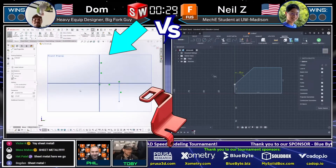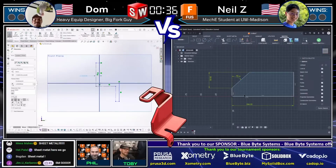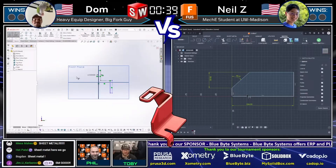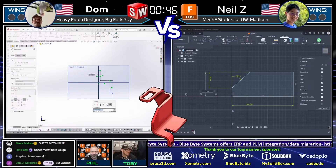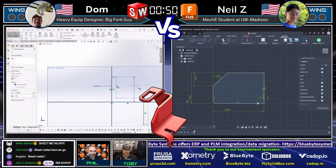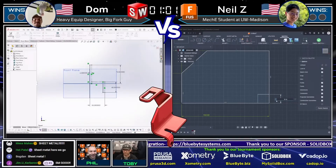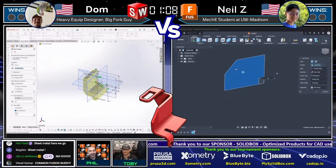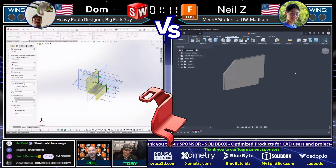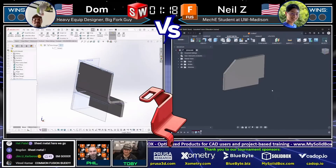Dom is on the left running SolidWorks, Neil Z on the right running Fusion. Neil Z won one of his matches last week doing sheet metal, so we'll see if he can keep that rolling. Dom has quite a bit of manufacturing and sheet metal experience — you can see him using a trick with offsetting the geometry to help with overall dimensions, a hallmark of someone who's done a lot of sheet metal work.